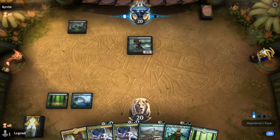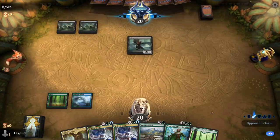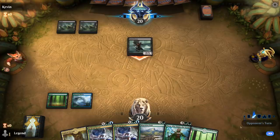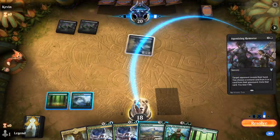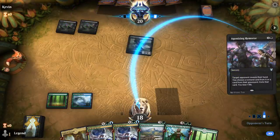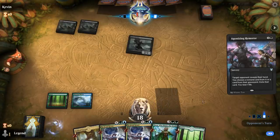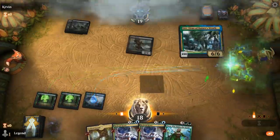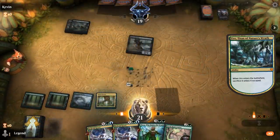Turn one Gutter Bones from the opponent — could be a Mono-Black Devotion deck. An Agonizing Remorse takes our Migration Path — not a bad draw though. Alright, we found the early ramp.